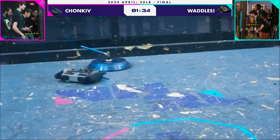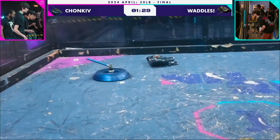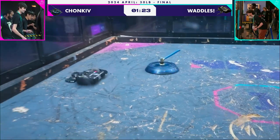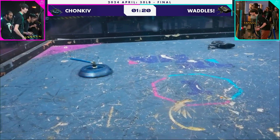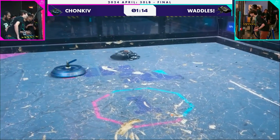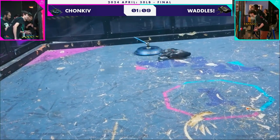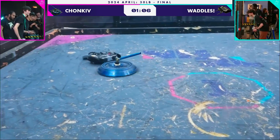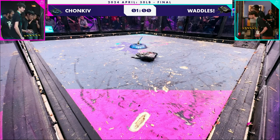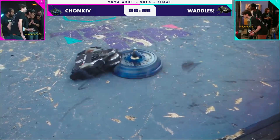We've seen that strategy work in other fights today. Will it work for Waddles? It's desperation at this point. Don't forget the house robot right now is broken. If either of these robots were to get stuck on the wall, they would not be able to be unstuck and that would be it. If Waddles can send Chunky flying into the wall, that could be their chance at victory here.